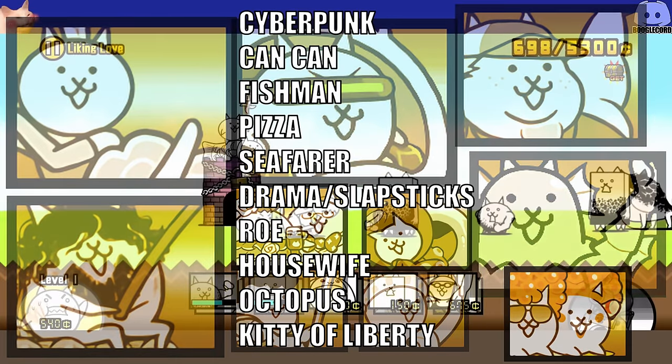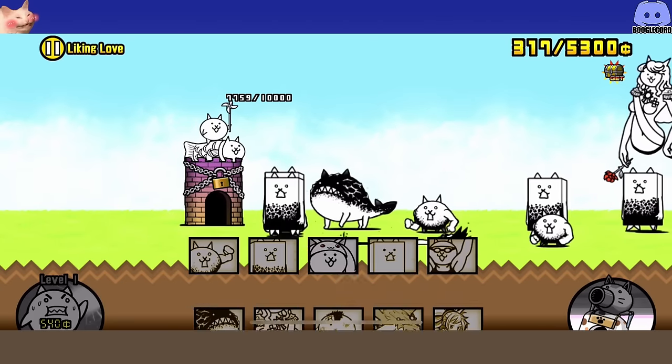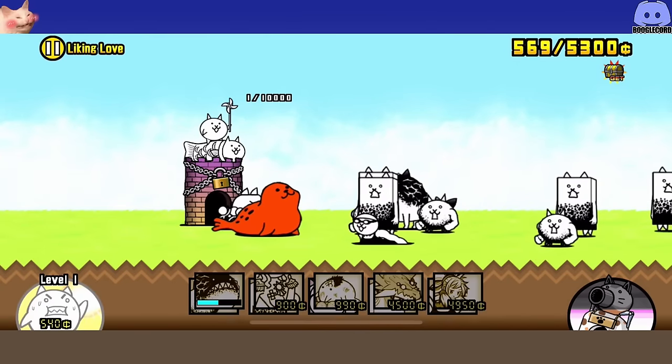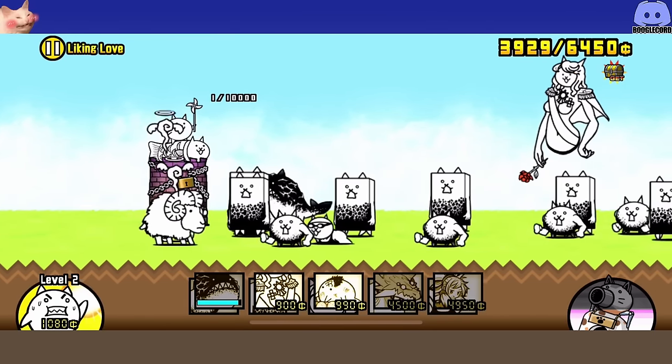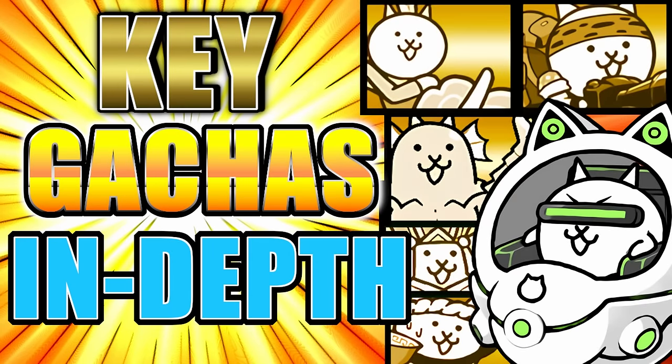And there are all the super rare key gacha units that I recommend. I was going to go in depth about some of the situational gachas, but this video is already a bit too long. So tune in next time for the continuation of this huge guide, where I'll be diving into the specifics of the situational gacha units, replacements for the key gacha units, info on what stages to farm for cat fruits and XP, and which units benefit greatly from more investment. More big stuff coming real soon, so stay tuned. Drop a like if this guide helped you out, subscribe if you're new, join the Booglegang, go join the Discord — link is in the description down below. It's been John Boogle, and I'll see you for another big video on this whole topic soon. See ya!